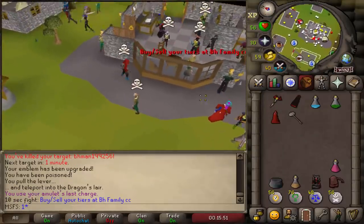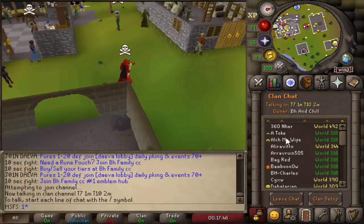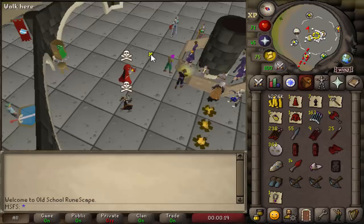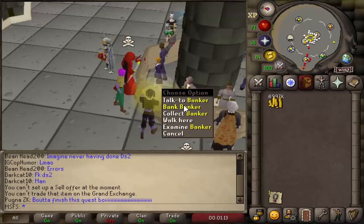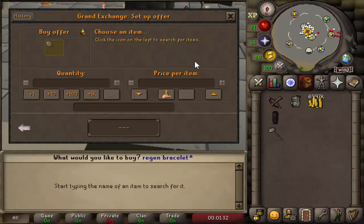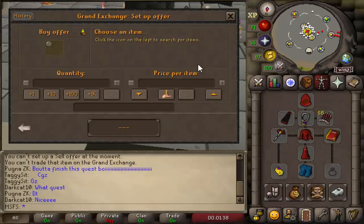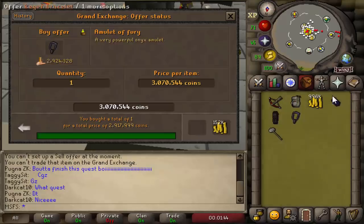We've killed our final target for a tier 10 — we now have two tier 10s. They go for 2 mil each. If you're wondering where I buy and sell these, there's a bunch of CCs but I just use BH and chill because it's run by a Twitch streamer I trust. We're going to turn these two tier 10s into 4 mil real quick. Here's our cash stack and all the loot PKed in today's episode — we're going to sell it all and see what cash stack we can muster up. We've just made just under a 7 mil cash stack.